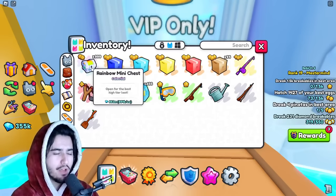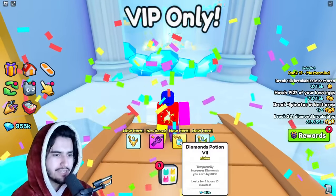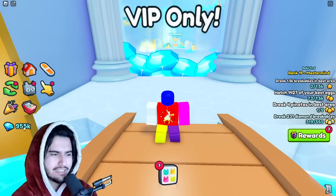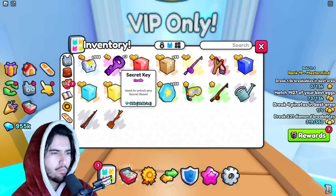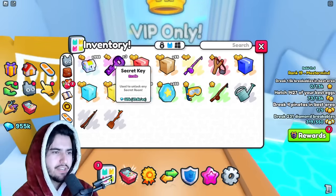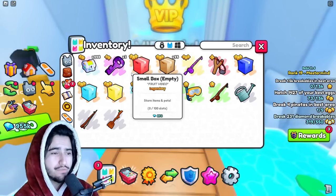Opening a couple more to see what other kinds of stuff we can get. We actually got some secret keys there, diamond potions, and I think we got 600K — that actually might be profit. That was either profit or very close to it. So that one was actually pretty good. You can get secret keys; I can only imagine what other types of stuff you can get.